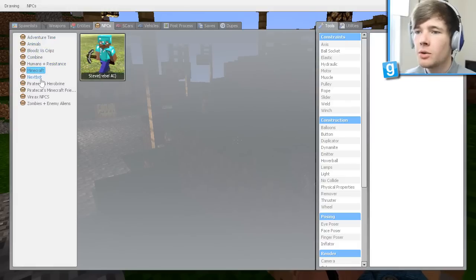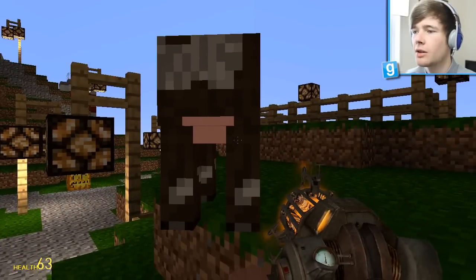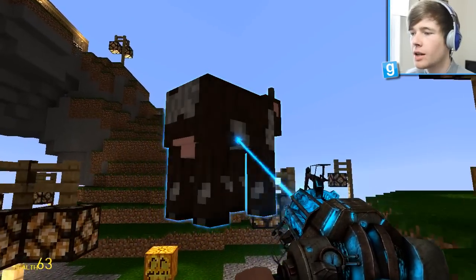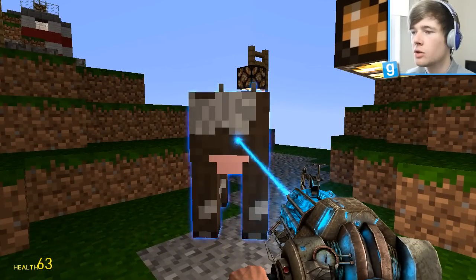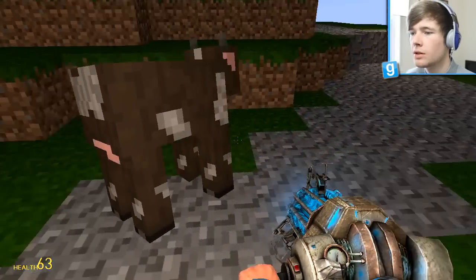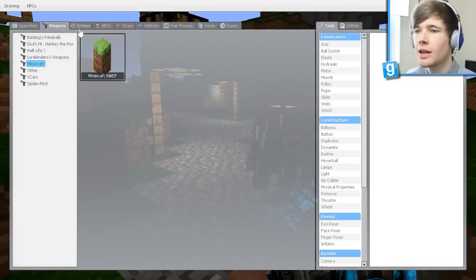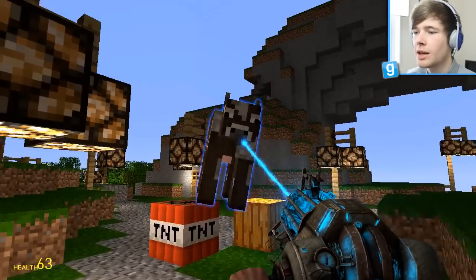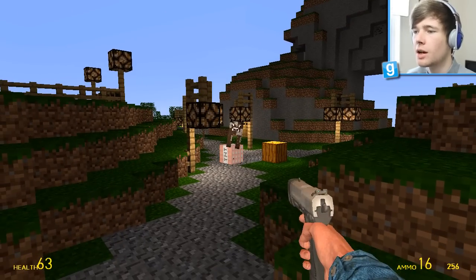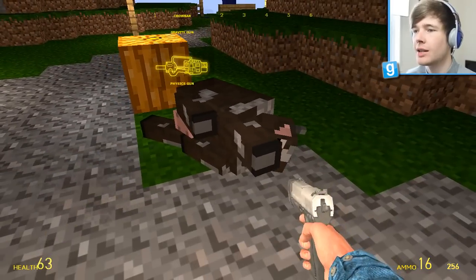We can definitely have some fun with this. Let's spawn in some Minecraft NPCs - we've got Minecraft friends, so here's a little cow. Let me take this cow... oh I didn't mean to do that, sorry cow, he's moaning! I was going to pick him up and put him on top of the TNT and see what happens. Let me rotate him - there we go. Let's grab that TNT, put the cow on top, and now let's shoot it. Take a safe distance otherwise you're going to die!